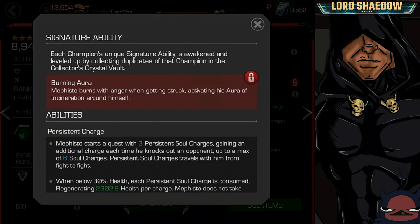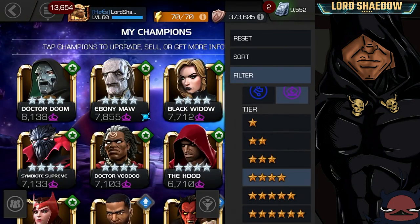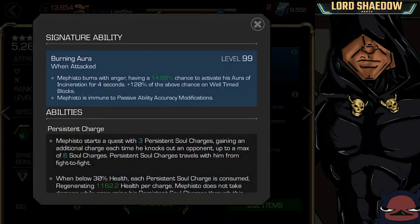We can take a look at that right quick here. So there's his awakened ability from my 4-star. He has a chance to activate his aura for 4 seconds. That's pretty much all that that does.